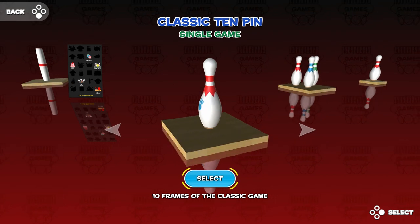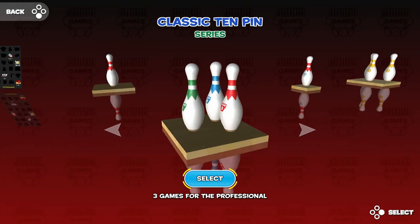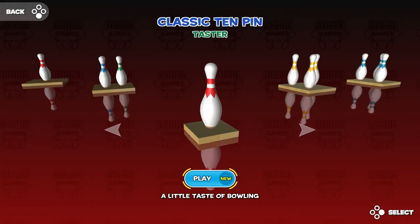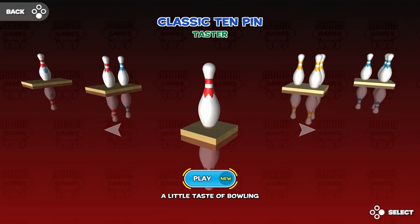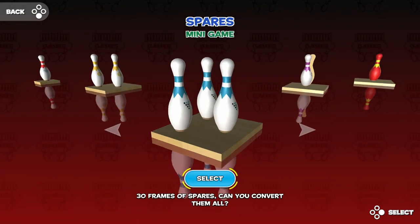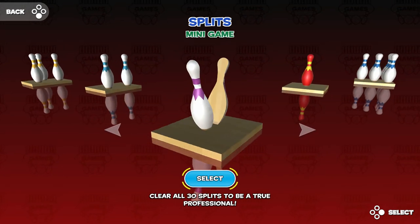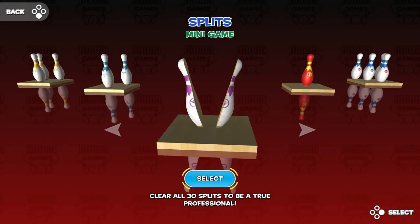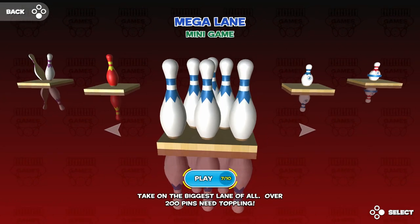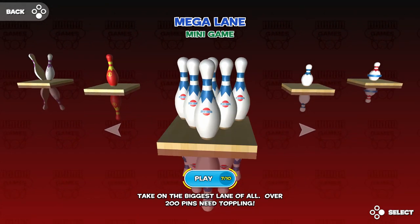So what we have here is classic 10 frames. This is the classic one game, but it's three games before the whole game ends. This is just a teaser option because it did come with a demo, and I bought the whole thing. Also a demo. Game modes include: spares, splits, kingpin minigame — take out the white pin, leave the red — kingpin 7, and mega lane. I was kind of disappointed with mega lane, but I'll show you that later.